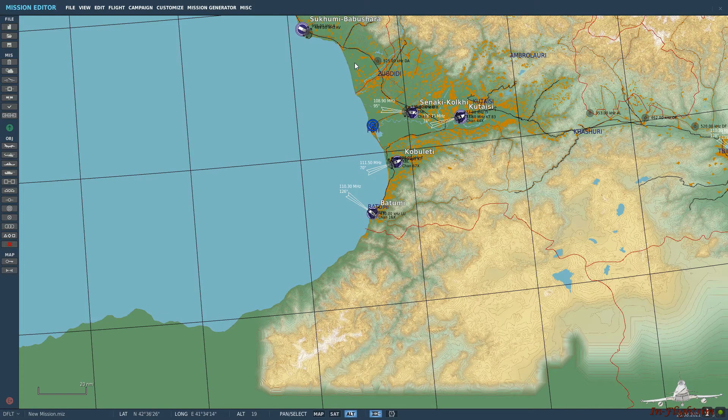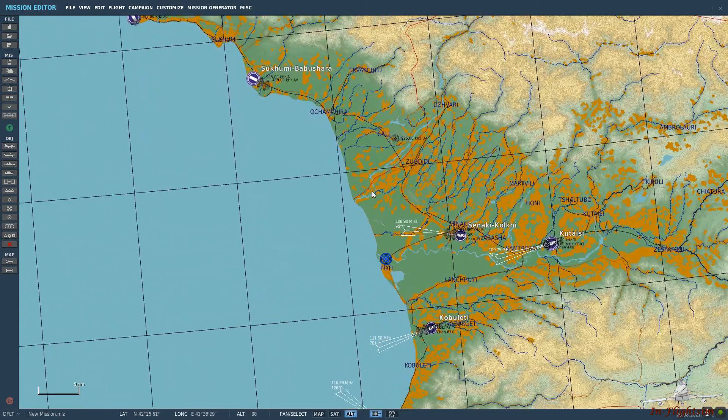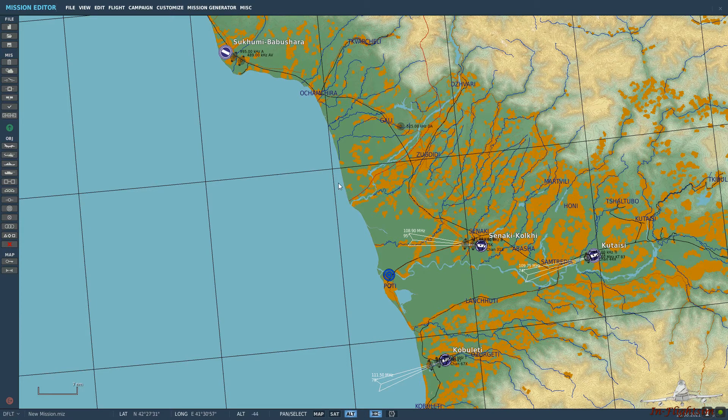You can set up a tanker on any map. We have two different methods of air-to-air refueling. We have the probe and drogue, which is what we can see on the F-18, or we have the boom method, which we can see on the F-15 and F-16.